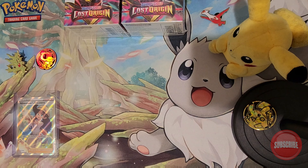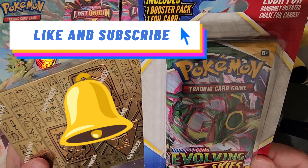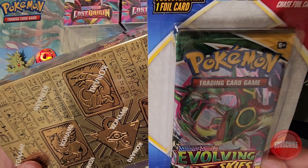Hey friends, welcome back! Today we're opening up this new 2022 Yu-Gi-Oh Tin of the Gods and also this Pokemon blister of Evolving Skies. Remember to like and subscribe and hit that notification bell. Now with no further ado, let's get the show started.